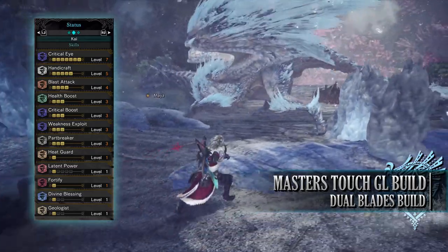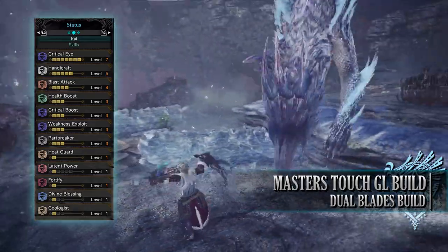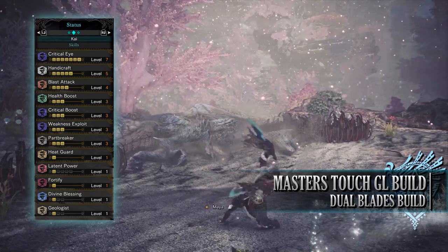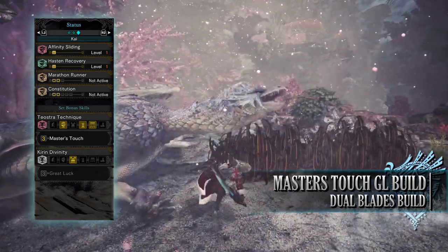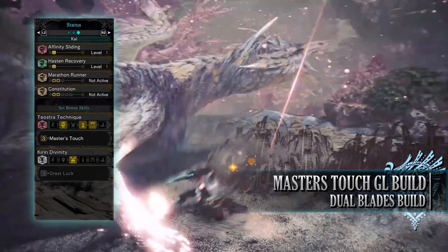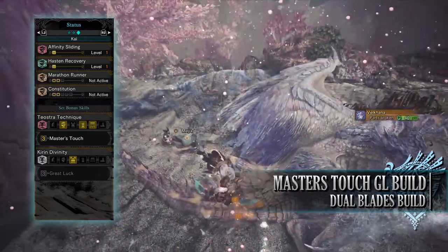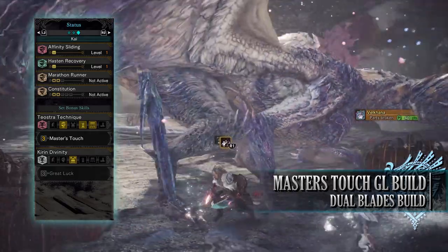You have Fortify level 1, increasing attack and defence every time you faint up to a maximum of two times. Divine Blessing level 1, Geologist level 1 — vital in the Guiding Lands, as it may be a bug but using at least one point allows you to loot monster materials from the floor twice. Affinity Sliding level 1, and Hasten Recovery level 1 — found on the weapon itself, essentially the Nergigante set bonus — allowing health recovery when attacking, stacking with the Health Regen augmentation. With mantles you also gain Marathon Runner level 2 and Constitution level 2, reducing stamina costs for actions like dodging. The set bonus is Teostra's Technique, Master's Touch, preventing sharpness loss when you crit.